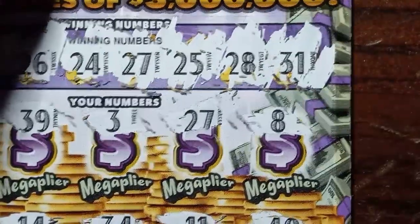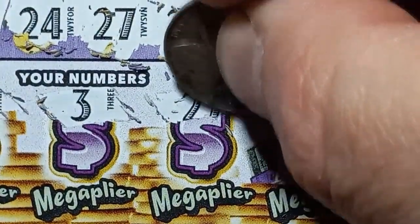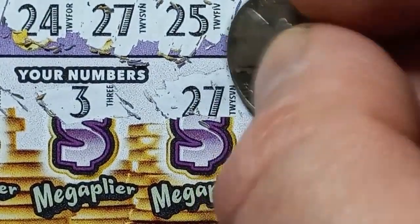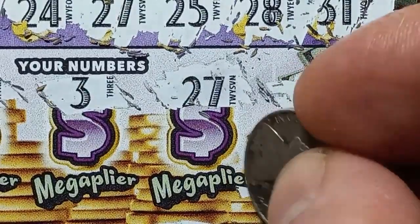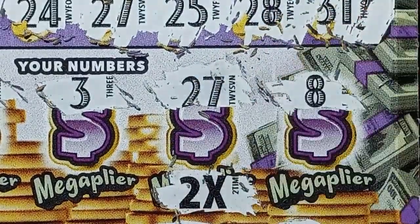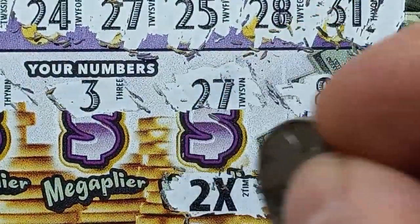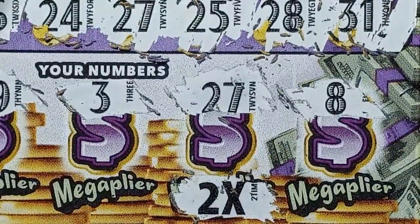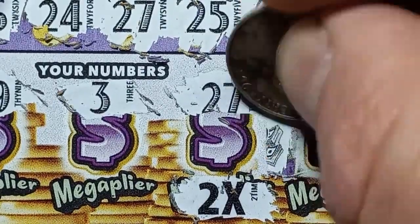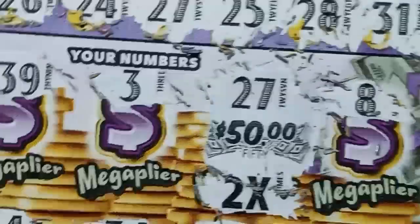I see that 27 there — how about that? What are we going to get on the 27? What's our mega player going to be? Hope it's something good. A win is a win though. We got two times — nice! So I think the minimum is going to be a hundo. It should be a profit session here folks. What do we get? 27 — can we see big zeros? That'd be even better. We have little zeros. We got a hundo! We got a profit session! How about that folks?